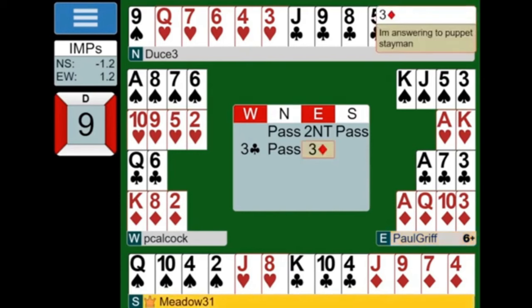3 diamonds — answering to puppet Stayman. Okay, so East thinks they're playing 5-card puppet Stayman, so East thinks that shows a 4-card major but not a 5-card major. So now what West should bid playing 5-card puppet, because they have both majors — which is a rare occurrence but they do — they should bid 4 diamonds, which says 'bid the one you've got,' because they don't know if East has hearts or spades. 4 diamonds would say bid whichever one you've got.